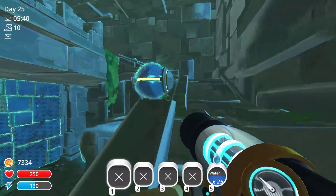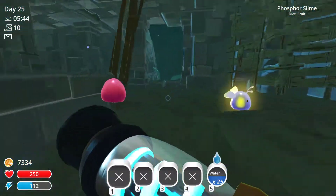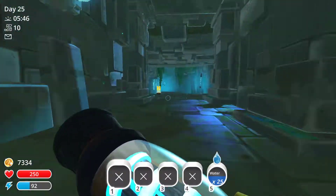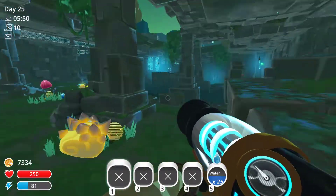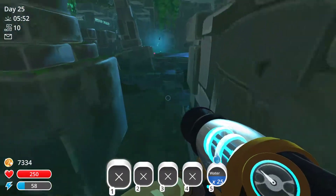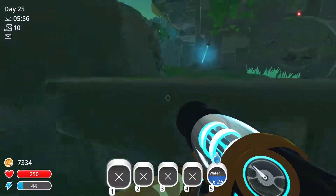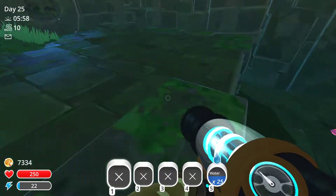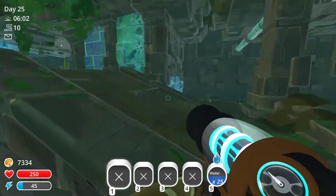So you're going to need to make your way all the way through this little area. It's kind of a maze, but you need to make your way to the top, because that's the easiest way to get over there. You can get through other ways, like just actually following it. But if you have a jetpack with a lot of fuel, it makes this very easy - a lot easier than just going through.